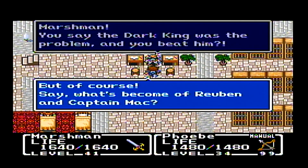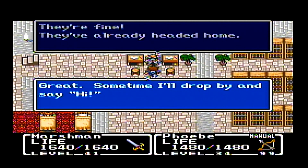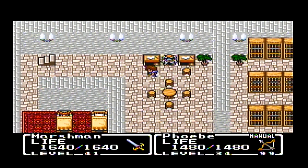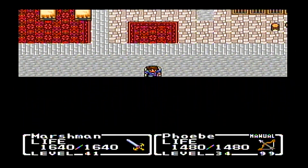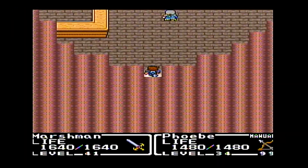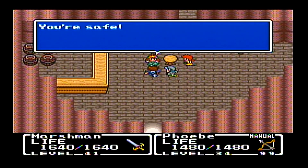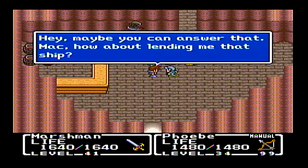Marshmere, you say the Dark King was the problem and you beat him? What's becoming of Reuben and Captain Mac? They're fine — they've already headed home. Now we'll be heading to a bunch of homes with the folks that we met. We're back in Forresta, talking with Kaylee and her family. Mac, how about lending me that ship? I need a little more adventure in my life.